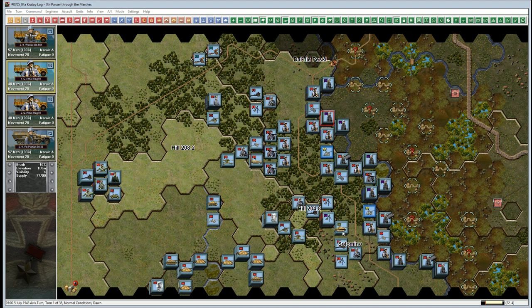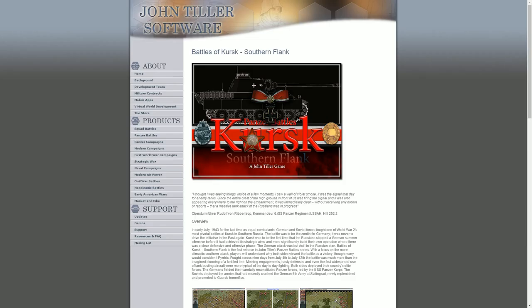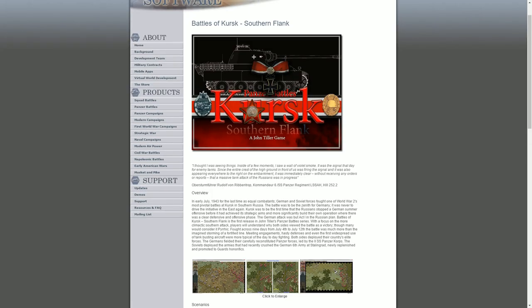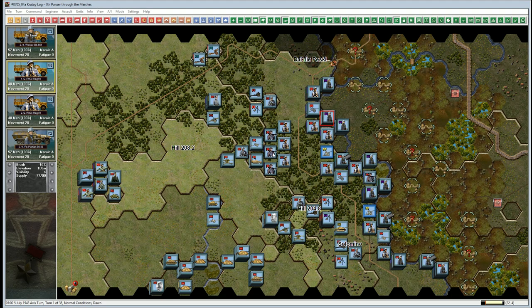This is JC from the Real and Simulated Wars blog, playing Panzer Battles, another John Tiller game. This one was released a while back — it is the Kursk release for the southern flank. The web page is at www.johntillersoftware.com, where you can find the entire series called Panzer Battles, including Battles of Kursk: The Southern Flank. There is even a demo available for this engine, which is a very nice gift.